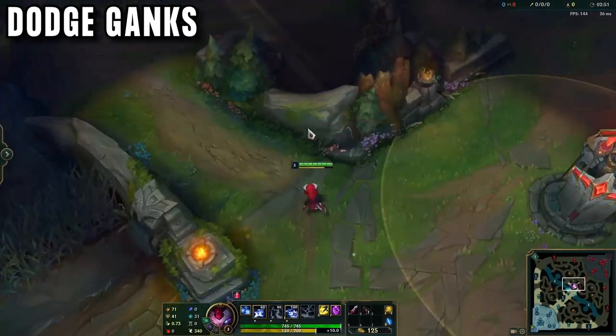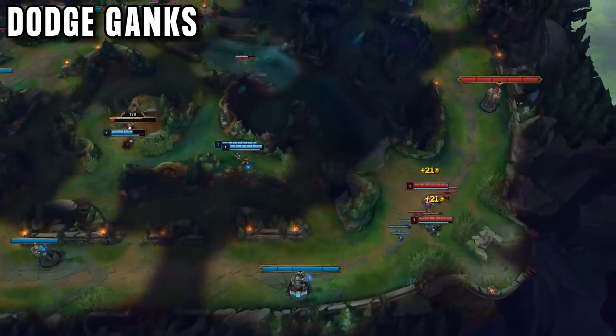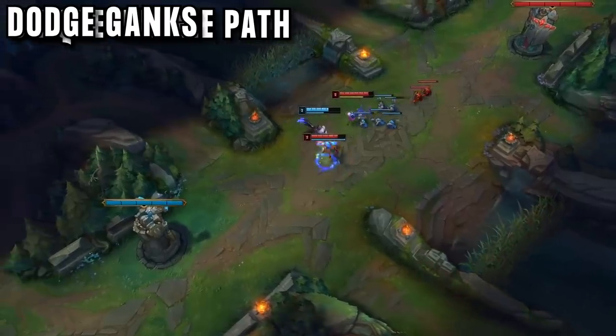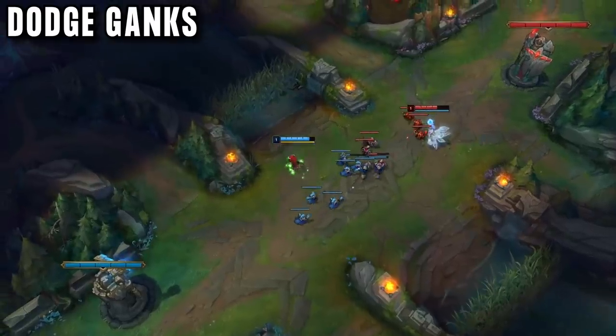You cannot just have one spot for every game — you need to track the enemy jungler. Start by looking at the laners, see who is late to lane. You now know where the enemy jungler started. If he is going to cheese gank you at level 2, you know this will happen within the first 30 seconds, so play away from the side he starts on.